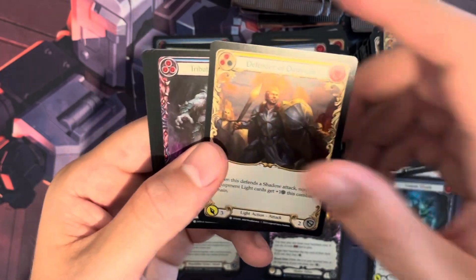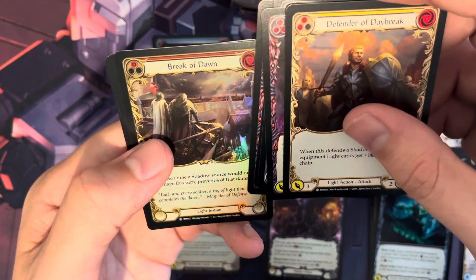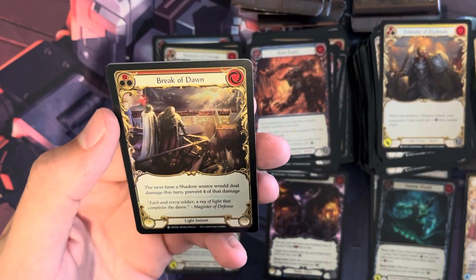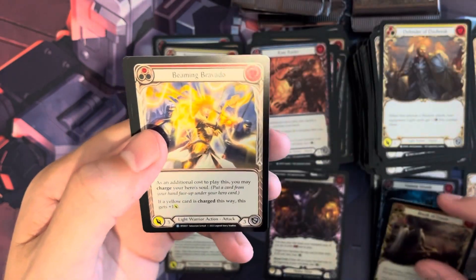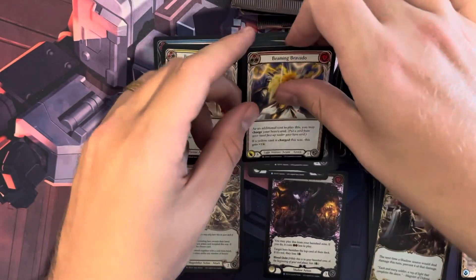You get warrior equipment, you can attach it to him, and then you have combat chains — that's kind of how you play the game. There's a foil Break of Dawn. We have Brimming Bravado and Wall Breaker as our two rares.